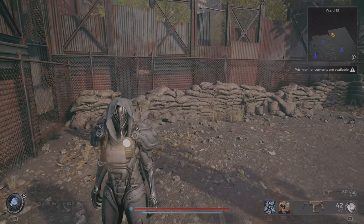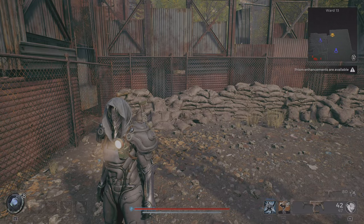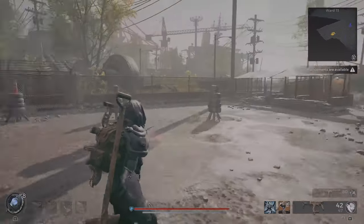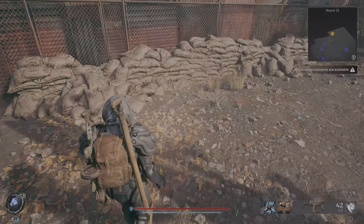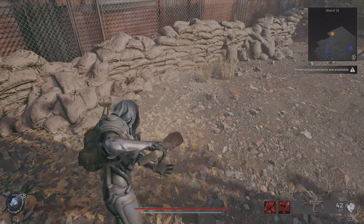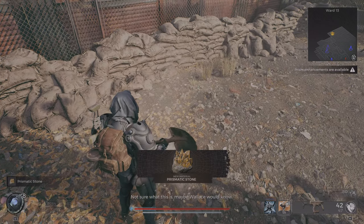Hey travelers, it's LSD 789 with another video. I'm going to show you how you can get the prismatic stone. You need to be in War 13 at the shooting range — if you go right here, you also need to equip the shovel you can buy from Brabus. If you go here and shovel in this spot...